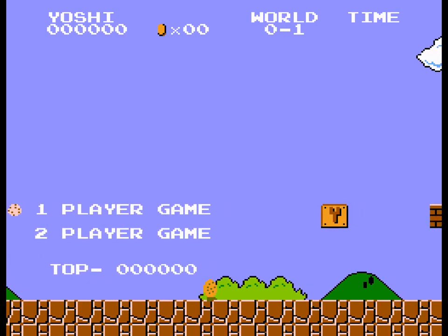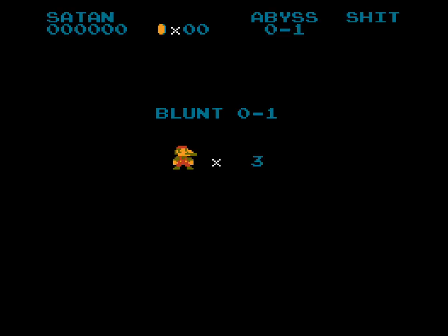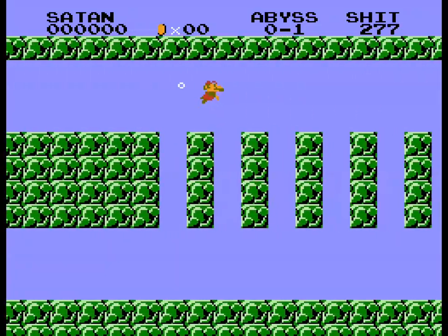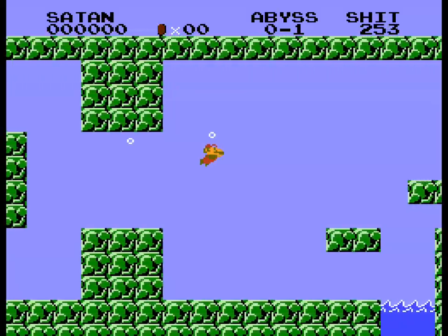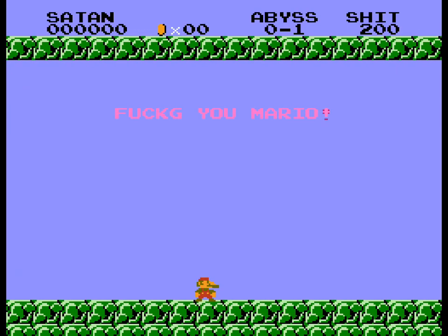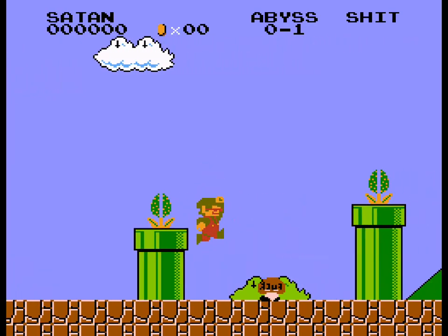Number 18, Mario Satanic Freak Brothers. World Zero One again, or excuse me — now it says 'Abyss.' Mario has a blunt which makes his mustache look like it's extending several inches beyond the tip of his nose. There isn't even anything satanic about this — it's just weed and curse words. This is like a 13-year-old's idea of what edginess is. The end screen just says 'Fuck you, Mario!' even though the game calls you Satan above your score counter. The demo just has more weed references, curse words, and some upside-down crosses sprinkled around — but that's about as satanic as it gets.